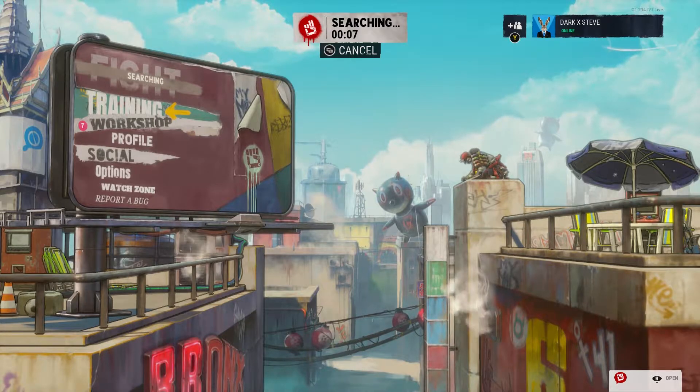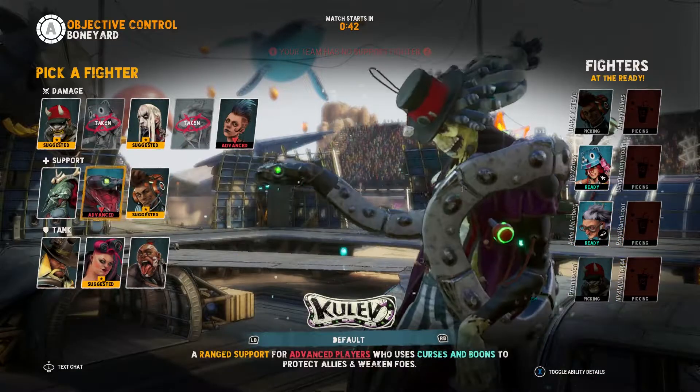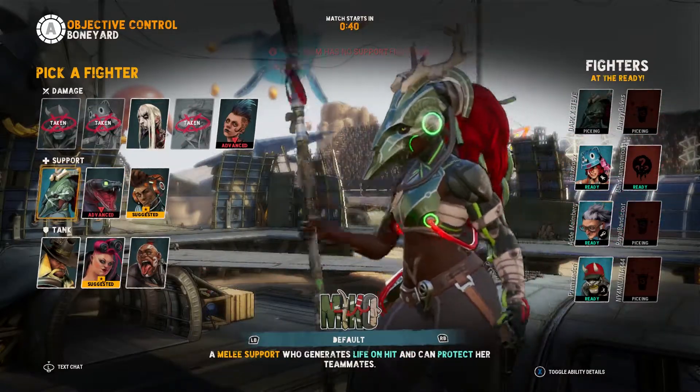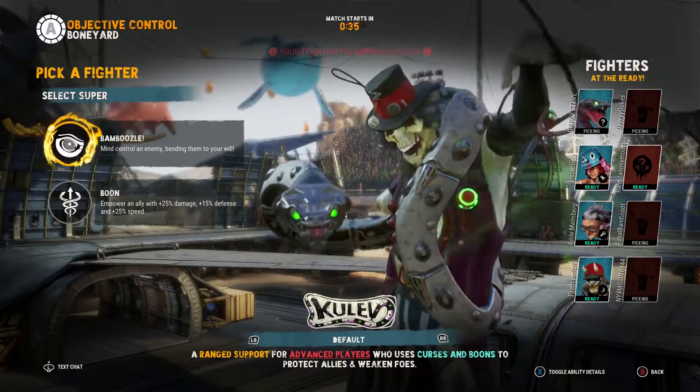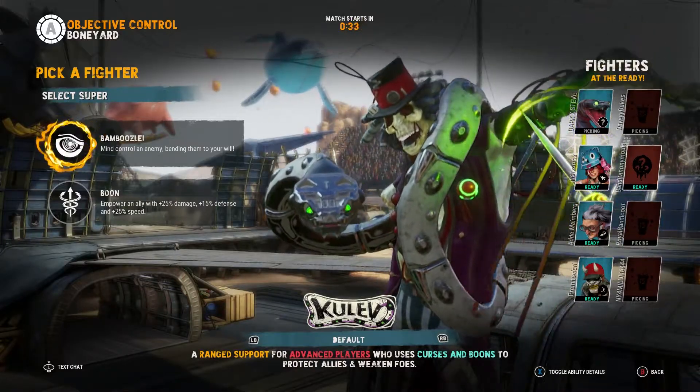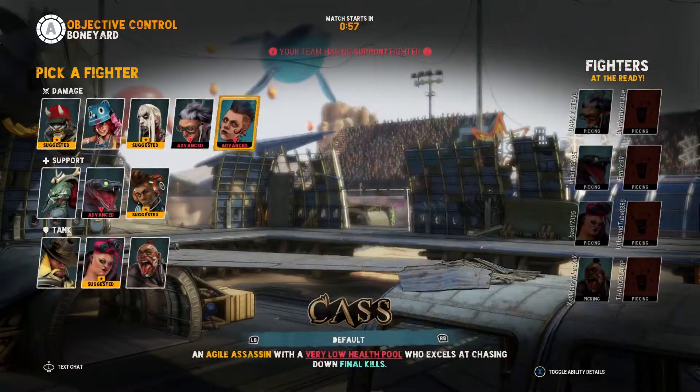There are three characters you can use to get this achievement: Zero Cool, Kulev, and Mino. These are all the support characters in your character options. There may be more characters added later in the game, but right at the start these are the three you can use.